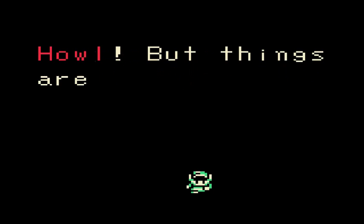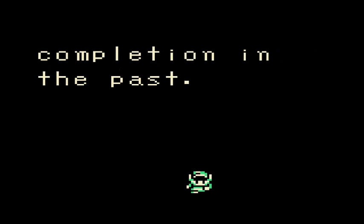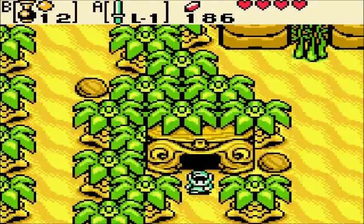Arty! You have the Echoing Howl, but things are not going well. The Black Tower is nearing completion in the past — terrible things will happen if you don't hurry. I hear an essence echoing from the peaks northwest of Lynna City. We can go — in the next episode! Thanks for watching, I'm Color Arty, and I hope to see you next time. Have a great day and God bless.